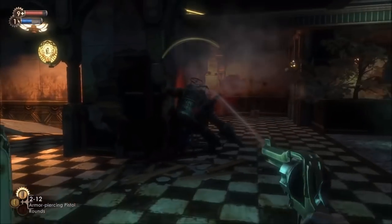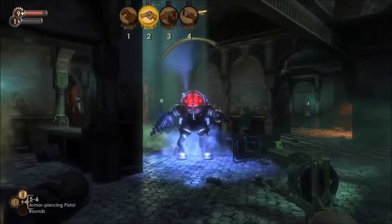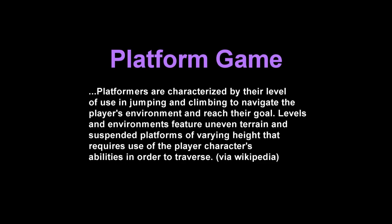But before we take a look at the impact of Mirror's Edge, I'd like to take a brief look at video game movement before and up until its release. The perfect category to do so would be platforming games — games characterized by their heavy use of jumping, climbing, and acrobatic maneuvers to traverse terrain and help the player reach their goal.